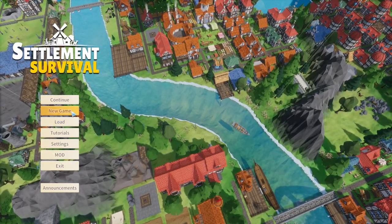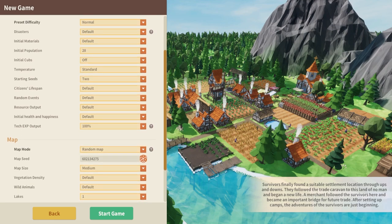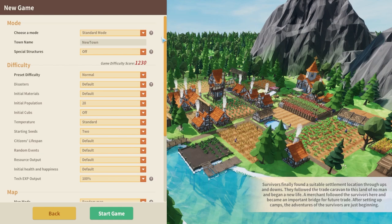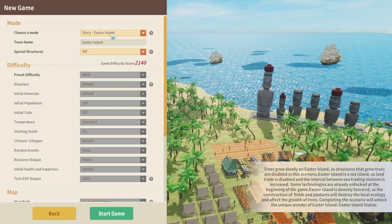So first up, we want to hit new game to get ourselves started. At this point you have a ton of different options and I'm going to go through just a few important ones. The most important decision right now is what mode you're going to play and we have three modes here. This is story mode and in the bottom right it tells you some information on it.